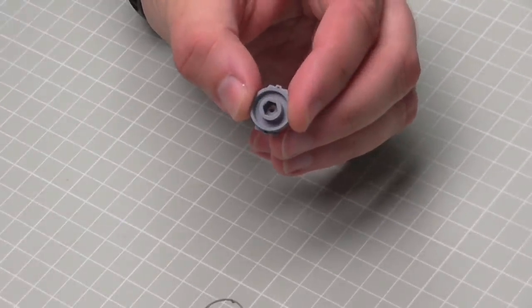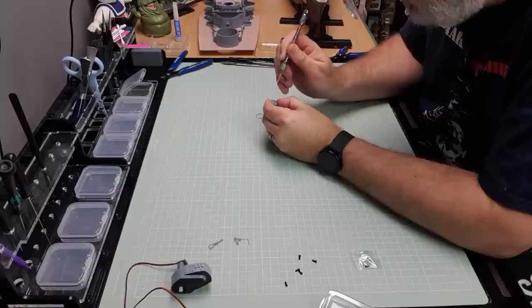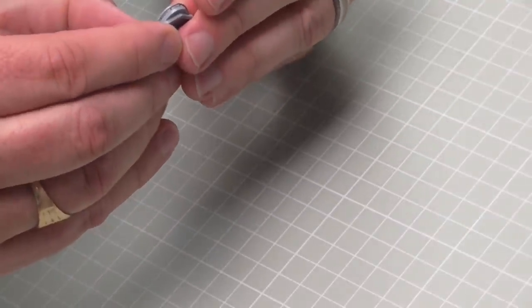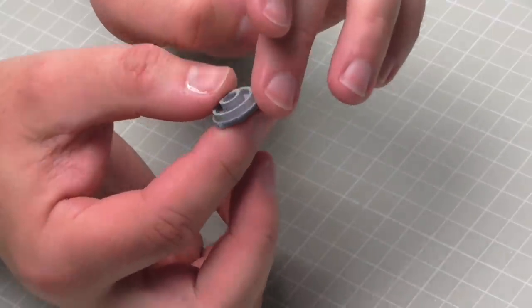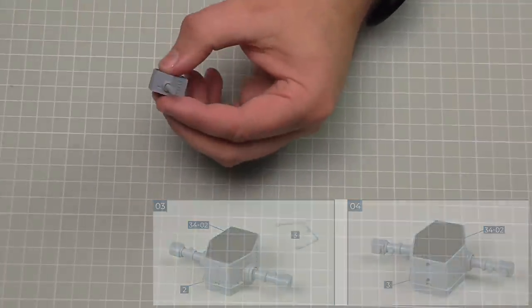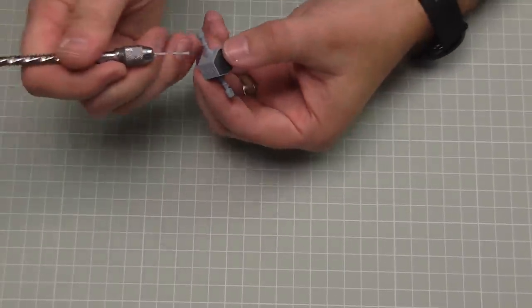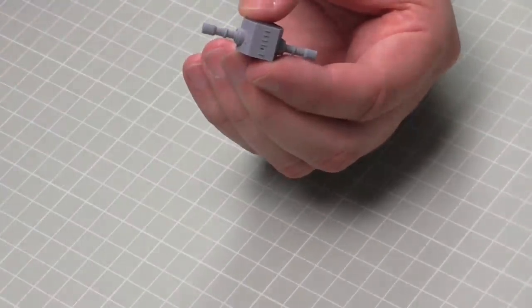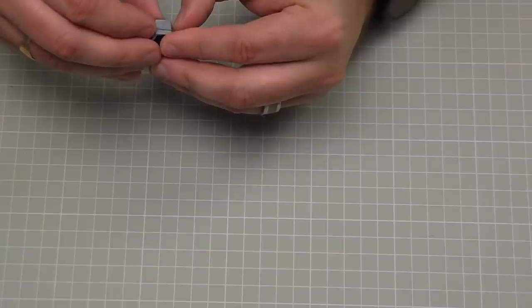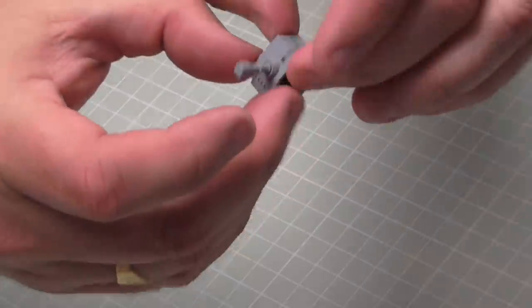We're putting the round photo-etched detail around the radar base. There are tabs to align it and holes to drop some glue into - one in there and one the other side - gently put this in making sure it engages on both sides. Then we're putting two photo-etched parts around each side of the rangefinder scopes - drop some glue into the holes. The back one is the shorter of the parts. You can see how detailed and fiddly this stage is going to be.